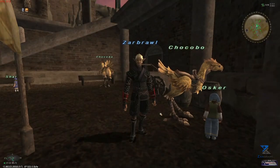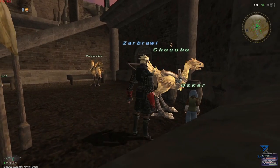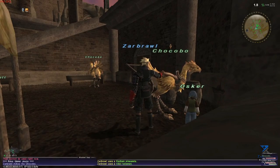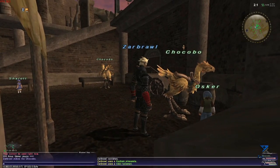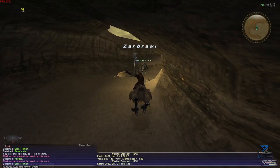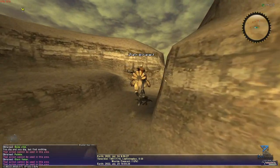First of all, let's talk about the basics. Digging can be done as soon as you own your own Chocobo license, which can be achieved by completing the very simple quest in Upper Jeuno once you reach level 20. I will link the wiki for the quest in the video description. Once that's done, you are able to start digging, but before you put your new yellow friend to work, there are a few things we need to discuss.